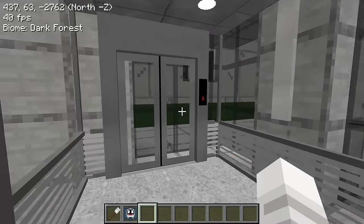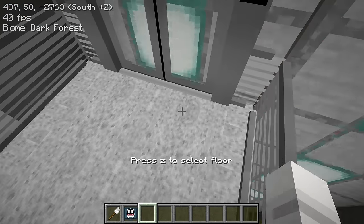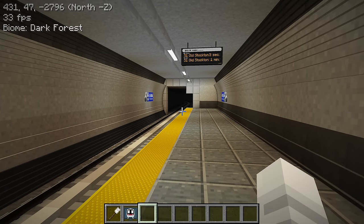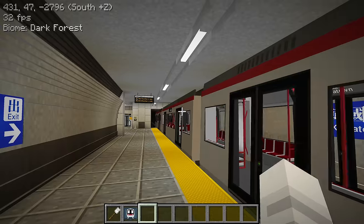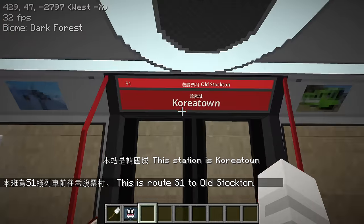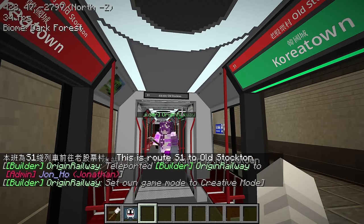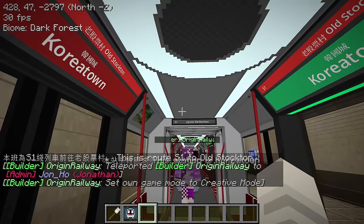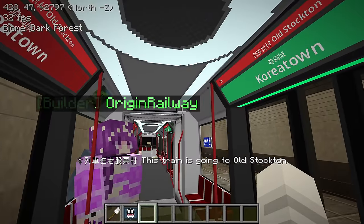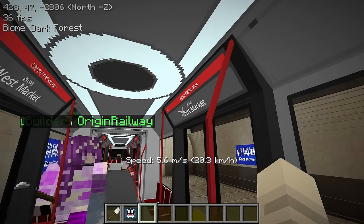Let's get back into the station — there are two lifts here. This is Koreatown Station. The train came in from that side while I was looking the wrong way. The next station is Old Stockton. The screens change color for the side of the doors that open — that's pretty cool. We're approaching North Monument. Wow, look at the Lush Cave. When the doors open, this side turns green and that side turns red. These are from the MTR Station Decoration Mod — MSD.